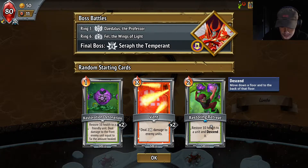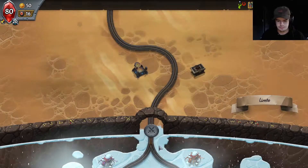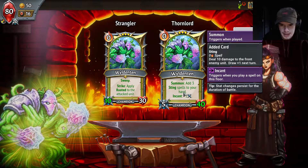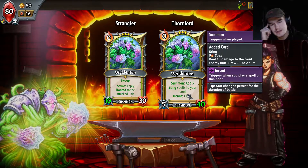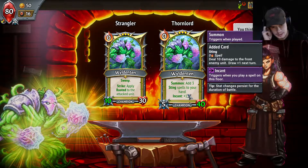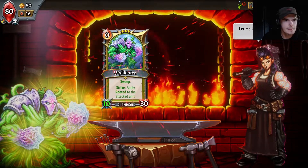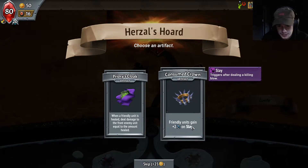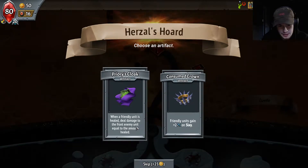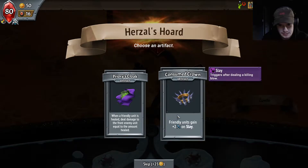I know what all these do, I don't like this card. Champion Sweep — summon, add three Sting spells to your hand. Apply Rooted to the attacked unit — I kind of like this more, because I don't think we summon that much in this game. Friendly units gain plus two on Slay. When a friendly unit is healed, deal damage to the front enemy unit equal to the amount healed — let's see this.